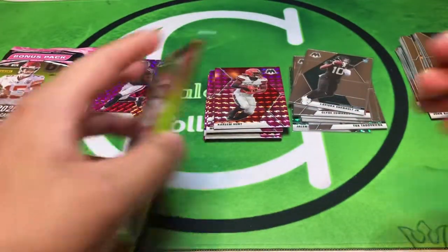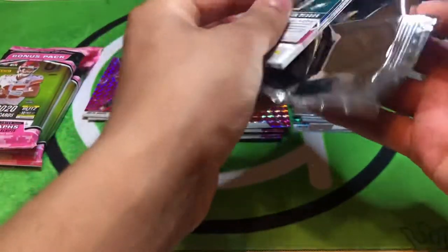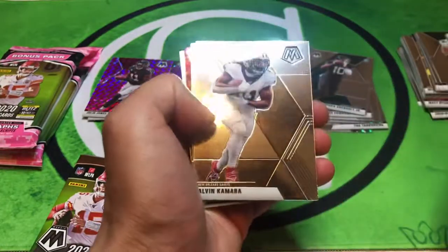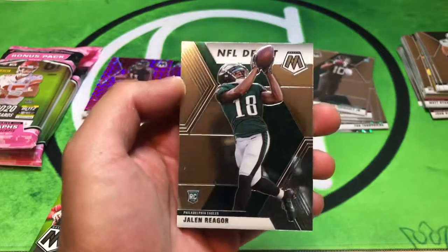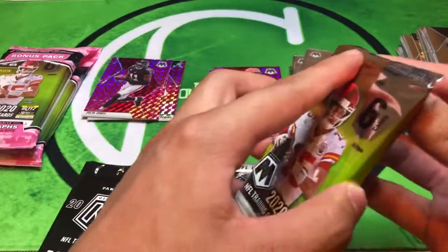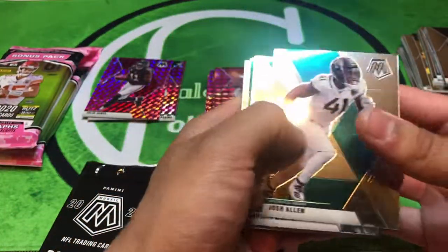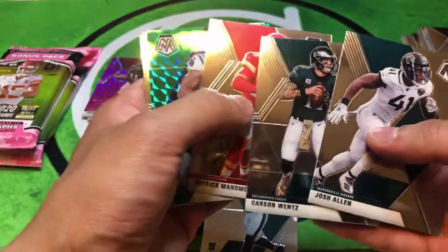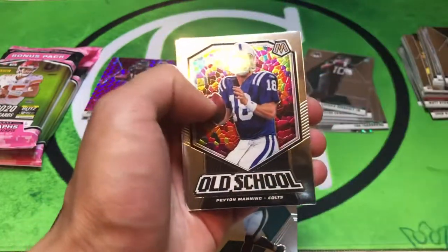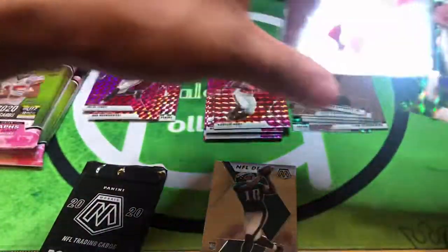Fat pack four - the first two have been decent. Let's keep pulling some heat. Join the giveaway please - I'm giving away two blasters or a mega box, winner gets to choose. Daniel Jones and then my guy Jalen Reagor - stud of a receiver, he was injured but now he's back. Miles Jack, Wentz, and a Mahomes - Super Bowl matchup right there. We got a Jonathan Taylor, and Devon Gubernari. We'll put the Mahomes with the rookies.